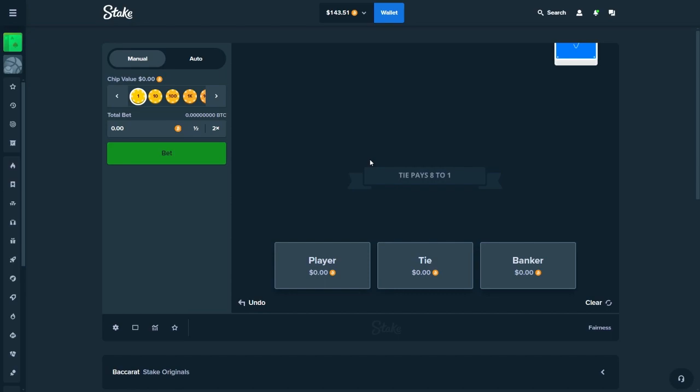Welcome back everyone. Today I have around $100 and $50 in the balance, and I'm gonna show you the fastest way to level up your Stake account and reach bronze rank, which is a 10k wager. So this strategy — you have to go to Baccarat and place the same bet on player and banker, like a $50 bet which means $25 on player and $25 on banker.